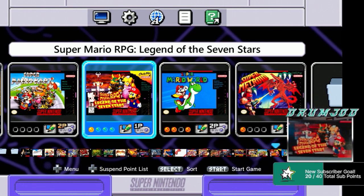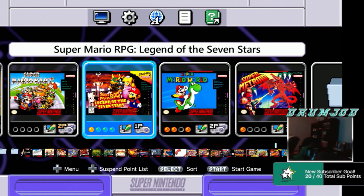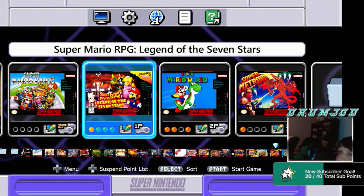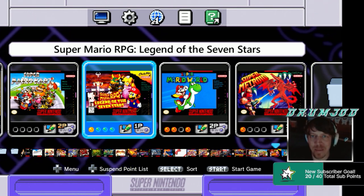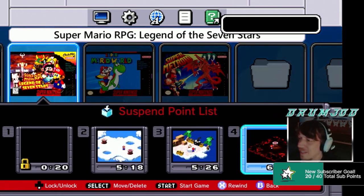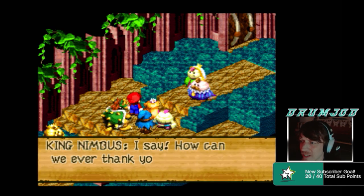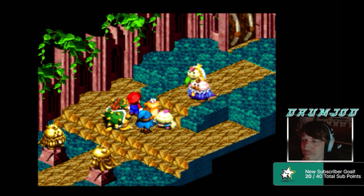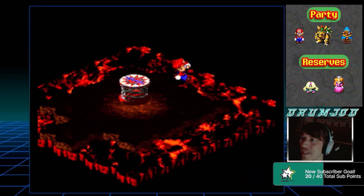Look at that awesome pre-rendered background with Smithy and the crew — Mario, Bowser, and Princess. We've been running Mario, Bowser, and Geno, but if things get too hairy we might throw Princess Peach in the mix for that extra healing. We just beat the boss of Cloud Kingdom and found our way to the hot springs and into the volcano, so it is dungeon crawling time — spicy Mario style!